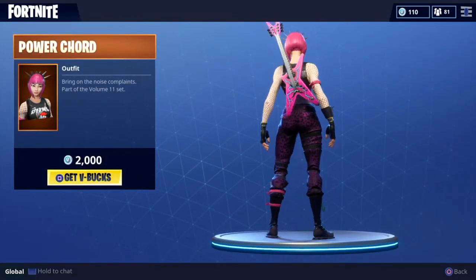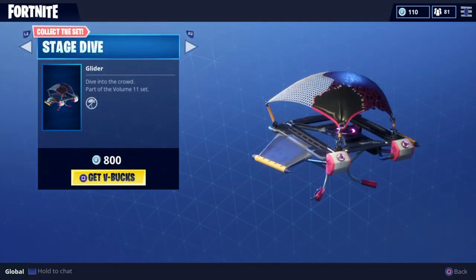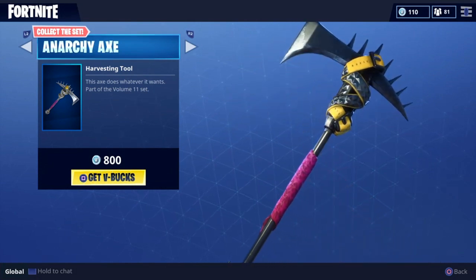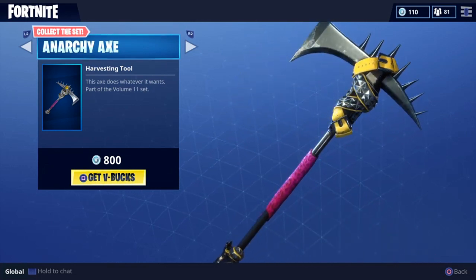So if you guys are trying to be punk and get punk, then do it. Super, super awesome. We also have the Anarchy Axe, which also looks flippin' fantastic. It's got a studded belt tied to it. It's got a skull at the bottom. It just looks great.